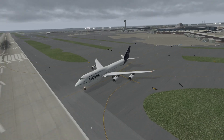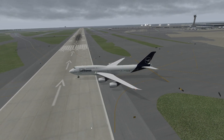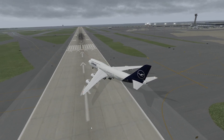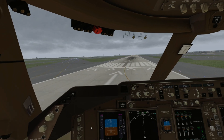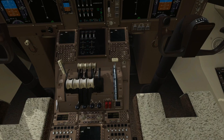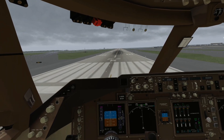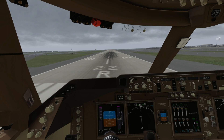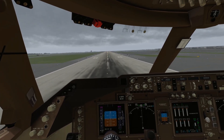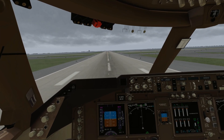We're gonna turn left. We are pretty heavy today but not super heavy. Don't come at me for using outside view — I'm just gonna do this real quick. Flaps are gonna be 10. We can start throttling up now. Engine stabilized, I have control — TOGA thrust, thrust set, check — V1, rotate.